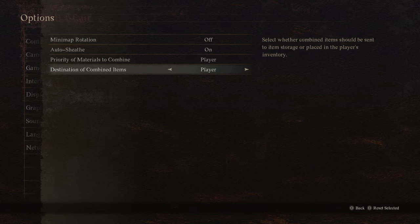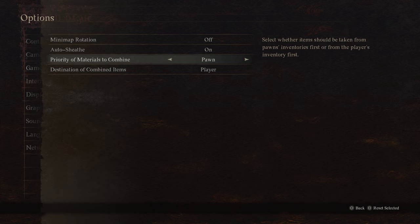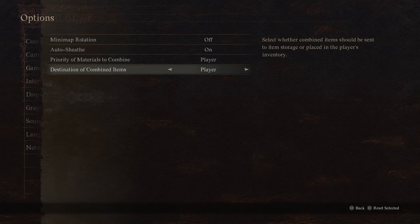Destination of combined items is another personal preference, and you have two major options here. By default, when you combine an item and craft something new, it will go into your inventory — so even if you pull materials from your pawn's inventory, the final crafted item like a potion will end up in your inventory. You can actually set it so that when you combine an item, it goes to storage instead of your inventory, which can be useful for crafting things and not worrying about managing your inventory. The only downside is that if you have the materials to craft something you need right now, it's going to go to item storage, which means you won't be able to use it right away. So if you use this option, it can be nice for space saving, but you will have to be aware that if you need to craft something on the spot for immediate use, you won't have access to it.